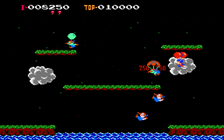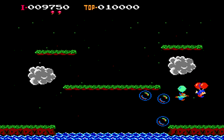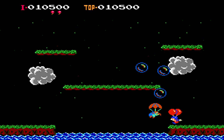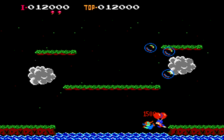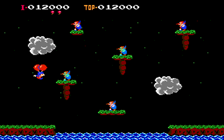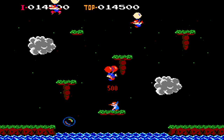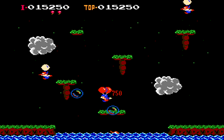Like Joust, your goal is to take out the other enemies by running into them. In Balloon Fight, just like Joust, you want to be slightly above the enemy when you run into them so you can pop the balloon. If the enemy is above you when you make contact, they end up popping one of your balloons. You have two balloons on your character, and when they both pop, you end up losing a life.